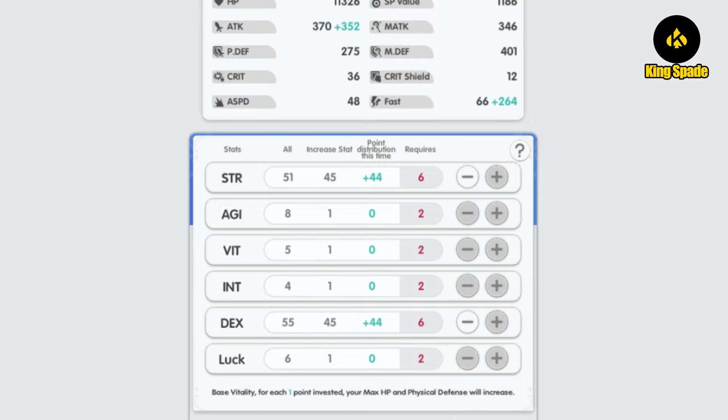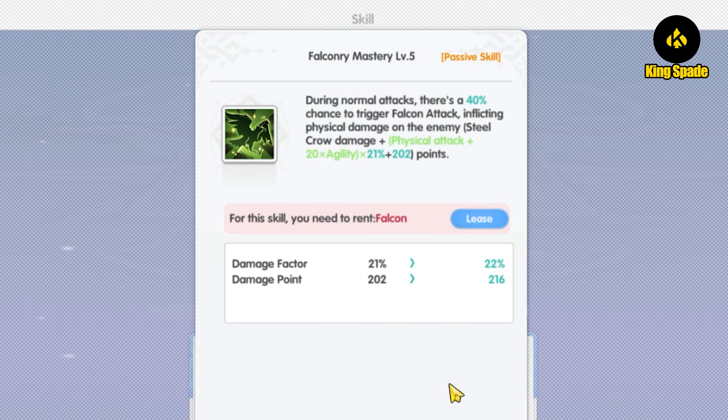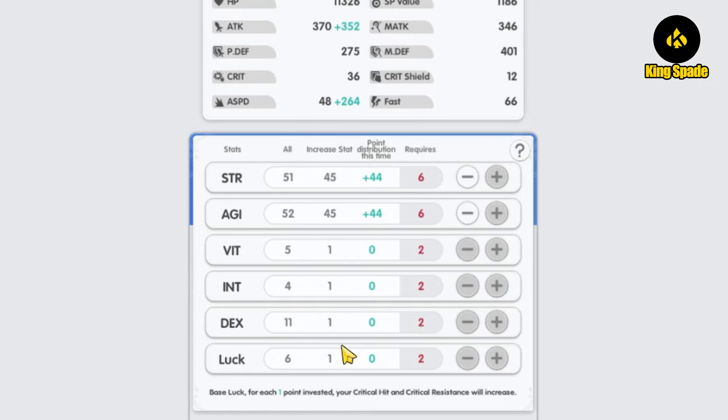The Falcon build is also a 1:1 ratio, but for Strength and AGI. This is also a weird one — the falcon in ROR actually gets its damage from AGI, not INT like other Ragnarok games. There is no Luck stat allocated, which implies that Luck may not affect the falcon's chance to attack. There's a lot more that players don't know yet, so take it with a grain of salt — more tests are needed.